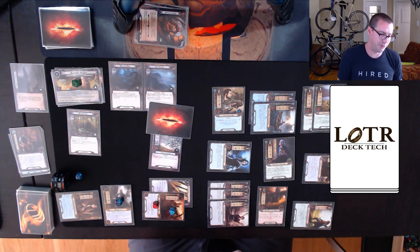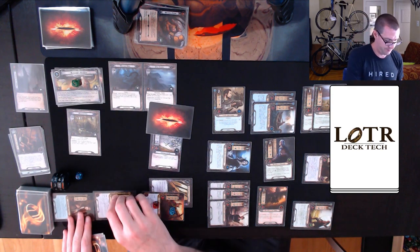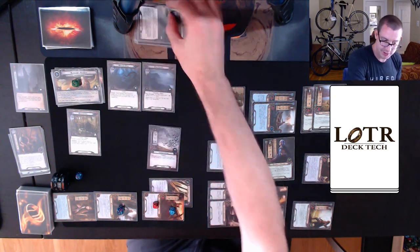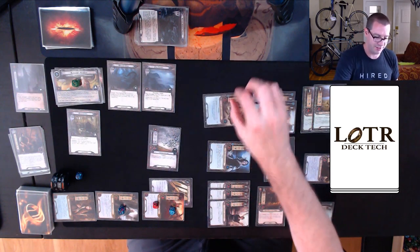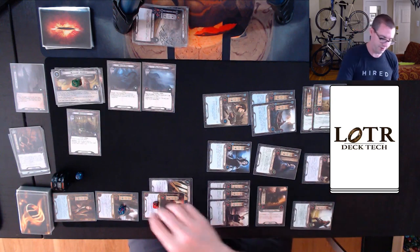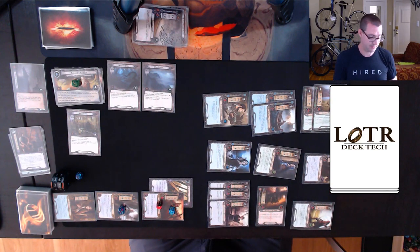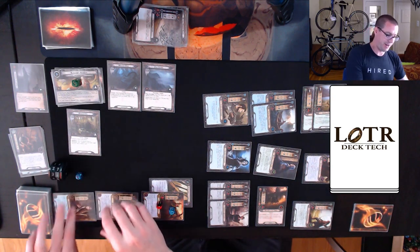Waydown gains Surge. There's a shadow card: Doomed 1 ticks my threat up. It's a condition attachment and now I can't play more than one card each phase — I'm okay with that. Denethor defends Eastern Crows. Aether Swordsman kills the Crows, and Warden of Healing heals one damage off Hyrluin. Threat ticks up to 38.